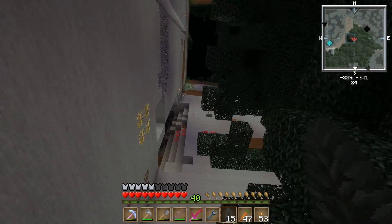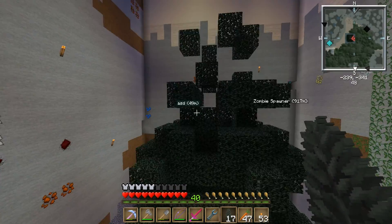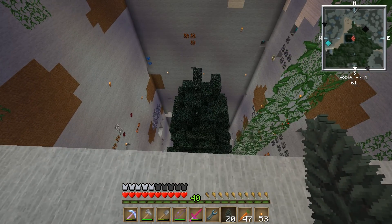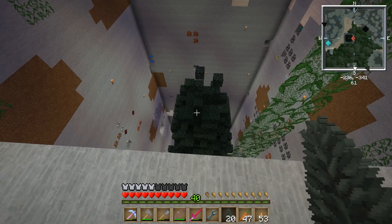The way it detects when it reaches the top of the tree is just when it stops detecting blocks in front of it. It'll keep moving up, dig up, move up, and then if it detects air in front of it instead of a solid block, it'll stop and start moving down.